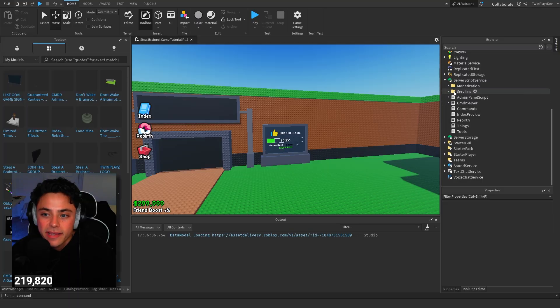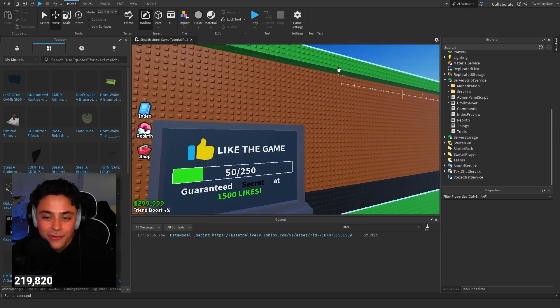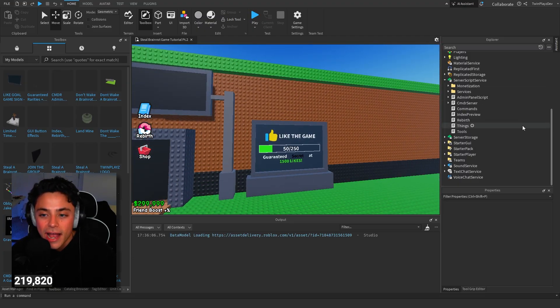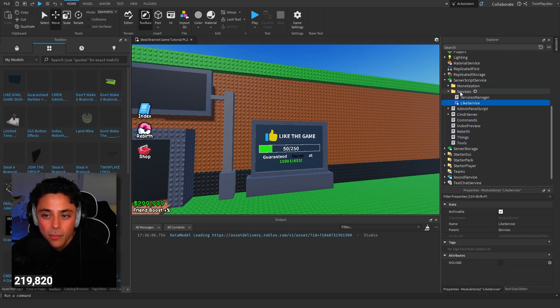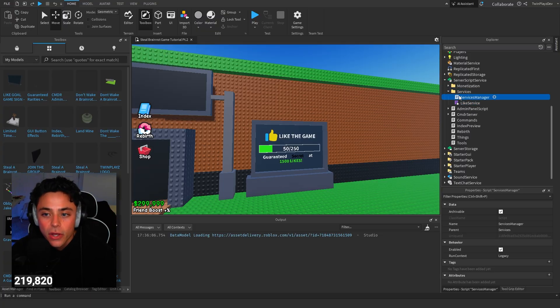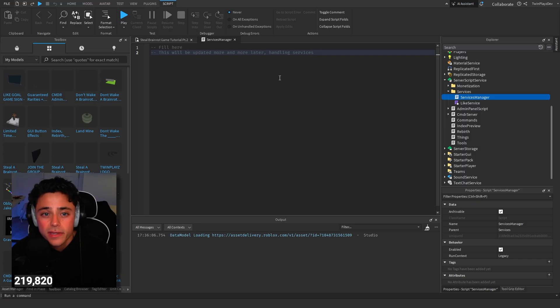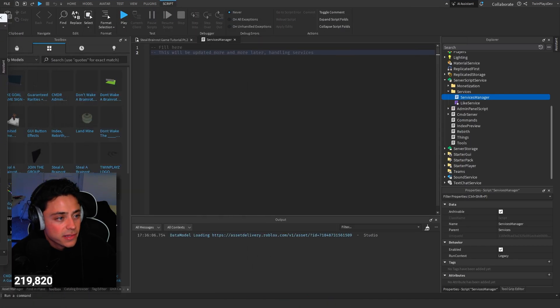In here, basically we have services. You guys are probably like, OK, we keep adding more and more to Server Script Service. At the end of these tutorials or whenever we're done, I'm going to do a cleanup video and we're going to make basically all of these scripts into one folder with all modules. This is how we should be probably doing it in the first place, but we haven't been.